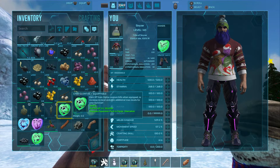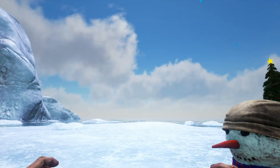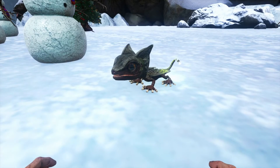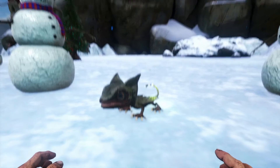Next up will be the Glow Tail. He looks adorable — tiny. So there's the Chibi Glow Tail and there's the code.